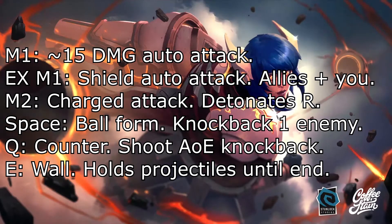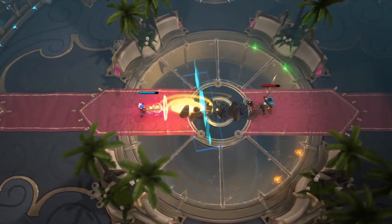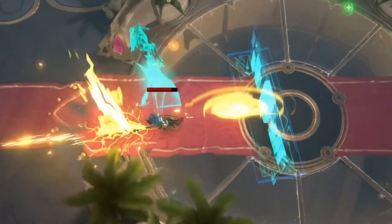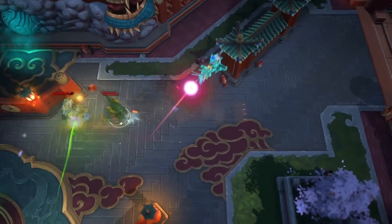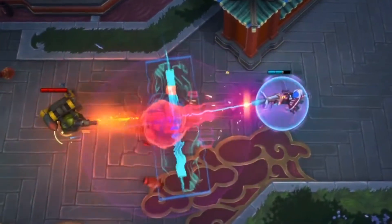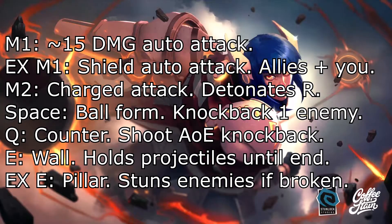Her E seems to be an Ashka-like wall that she makes, except her wall doesn't eat projectiles like Ashka's — instead, it stops them like Pearl's bubbles. So I think what will happen is the wall makes the projectiles sit in there like Pearl bubbles, and then after they run out they'll probably just continue on. It'll be a lot like a Pearl bubble where you need to watch out for what's going to happen after and where you're positioned.